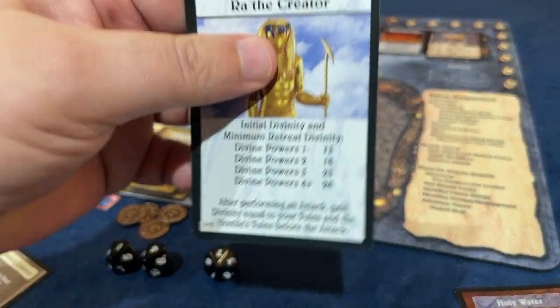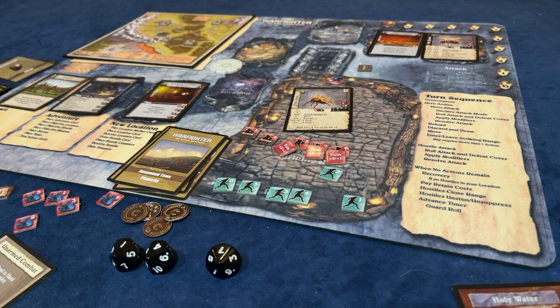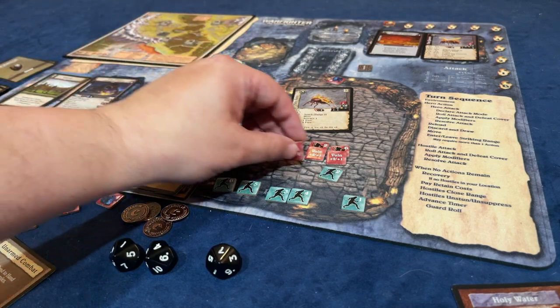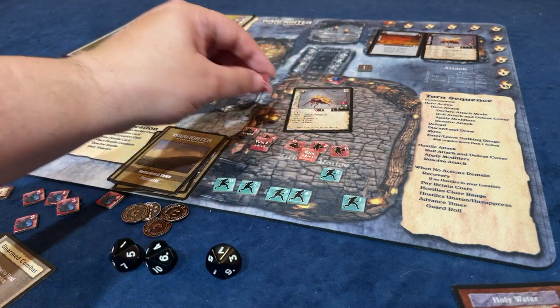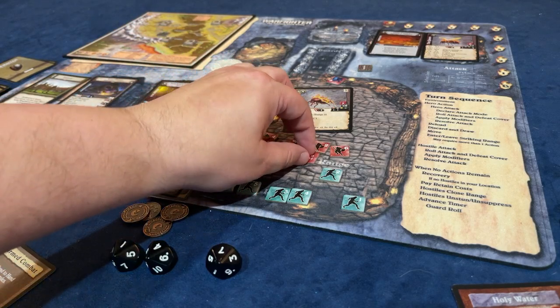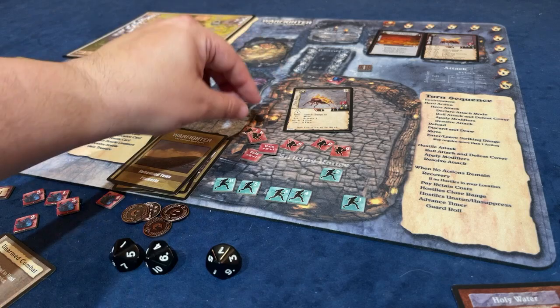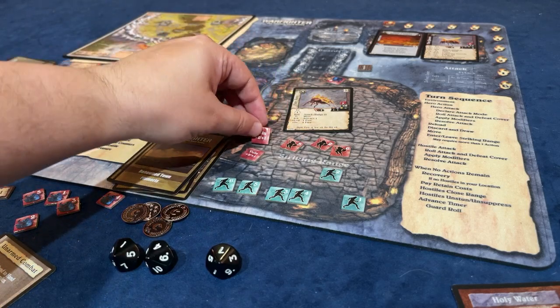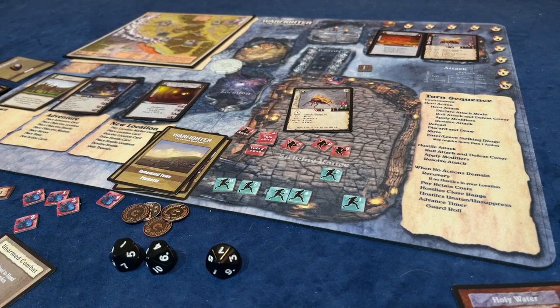Looking at the situation - if I put all those vulnerables on one creature, that will allow the squire to get a whole bunch of divinity points. I'm going to put all 3 vulnerables on number 4 here. We still got 3 guys that haven't attacked yet, but putting all the vulnerables on number 4 is going to allow Sir Nathaniel, our squire, to get the most bang for his buck.